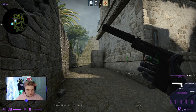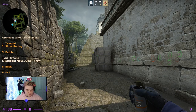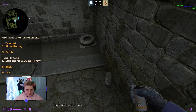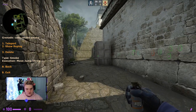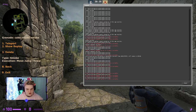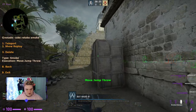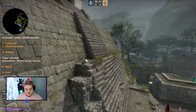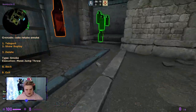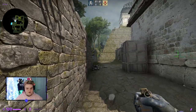The kiev retake smoke got a new lineup since the old one stopped working. Tuck loosely into the wall in this vicinity — not all the way in. Assuming you've already done the flashes and have control, aim at this part of the barrel, run forward, and jump throw. Watch the smoke land and that gives you a reasonable kiev retake smoke.